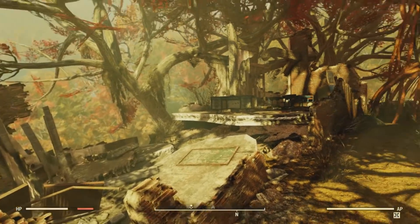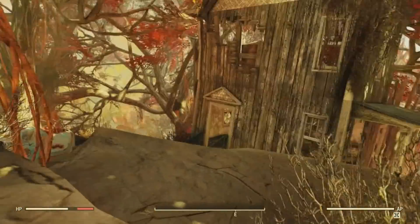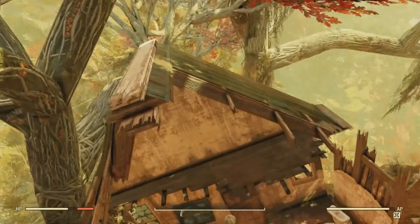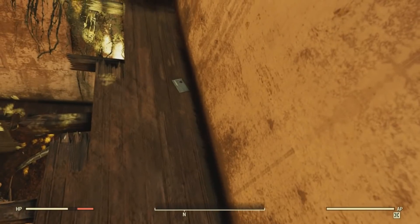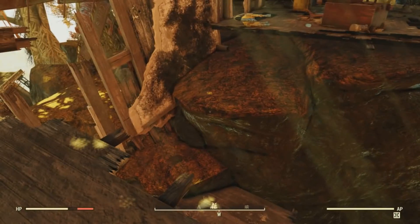Once we're up here, we'll want to head into this house and jump over this gap. This may take a few tries, especially if you don't have the marsupial mutation. But eventually, once you make it over to this side, this is where the second key card will be located — on the floor here.